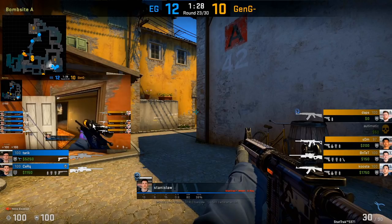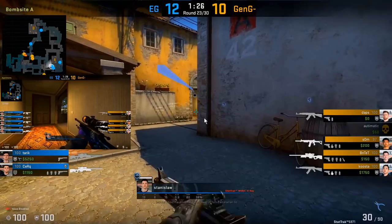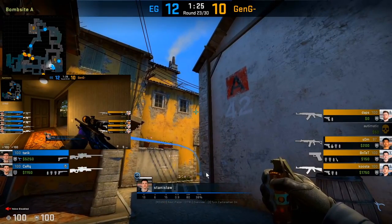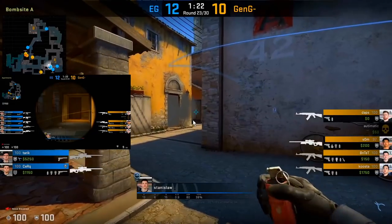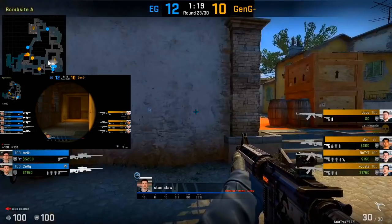Here, Cirque aggresses towards the halls area, which is a cue for Stanislaw to use some of his nades. He smokes boiler, flashes towards mid, and Molotovs the mid entrance. This utility has two purposes: first, to prevent the T's from taking bracket control while Cirque is holding halls, and second, throwing this utility may prompt a reaction from the T halls player to peek halls right into Cirque's AWP — which is exactly what they want.